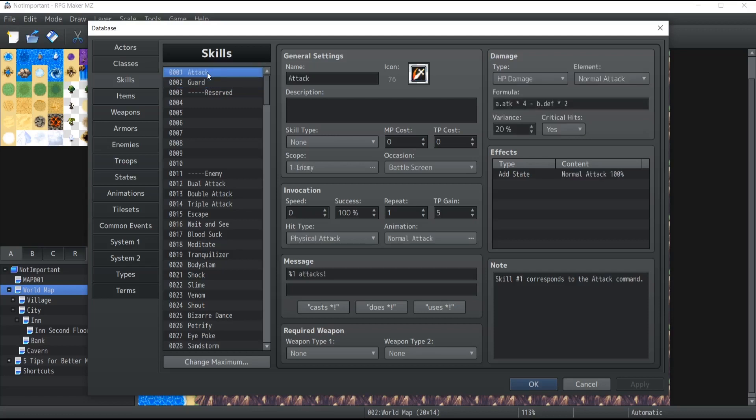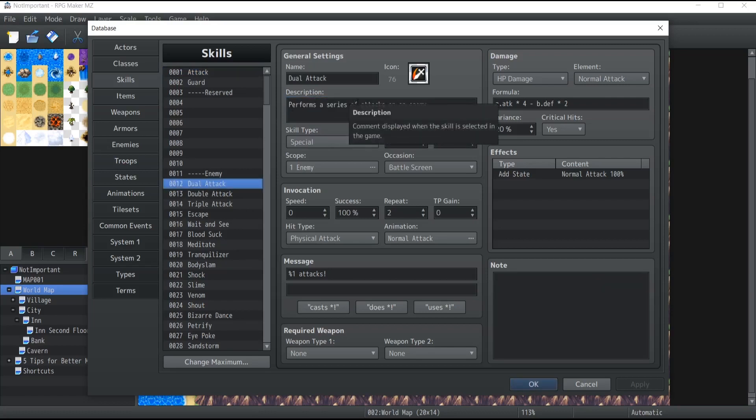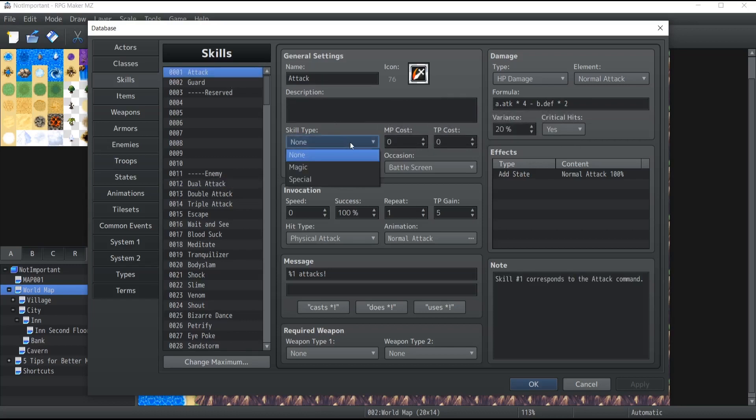So if you want to modify those skills, it's entirely up to you to configure them as you'd like. Now let me run you through all the specific things that you can do with skills. First, you have the description, which is a quick text that your characters will have access to — to see exactly what the skill is supposed to do. For instance, the Dual Attack here performs a series of attacks on an enemy.